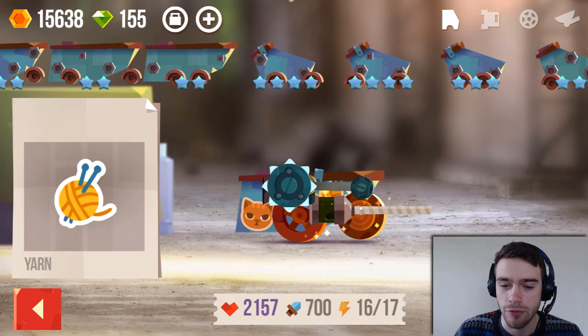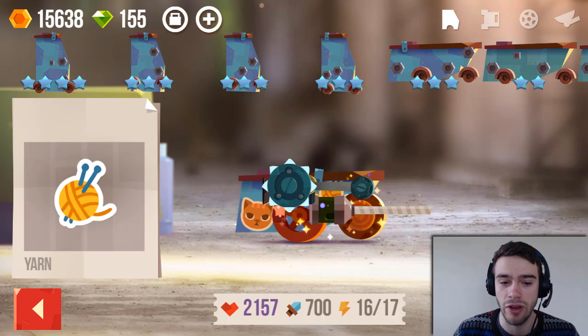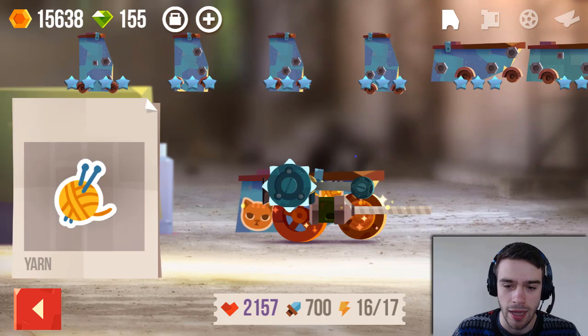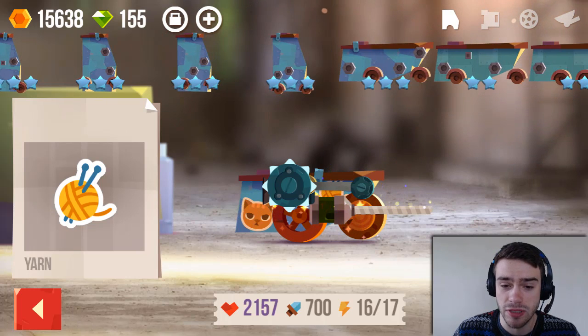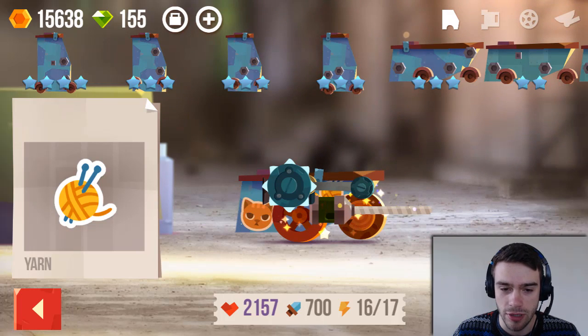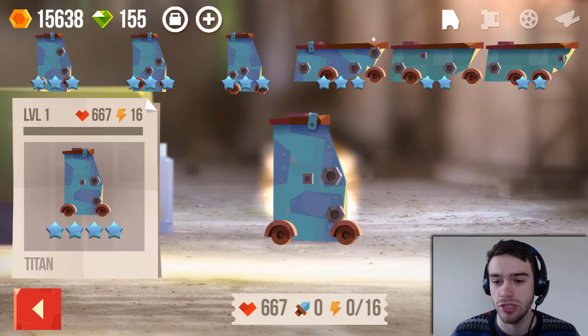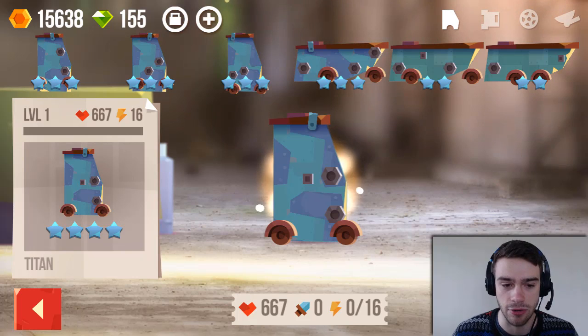If you click over here you get all your body parts. As you can see, these are all the body parts available to me and they have different shapes. Every shape also has attachment points. For example, this shape called Titan has two big attachment points — these are used for weapons.